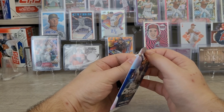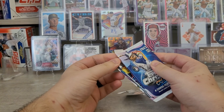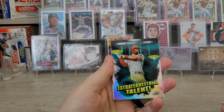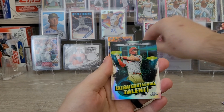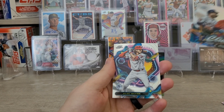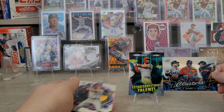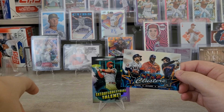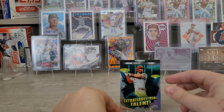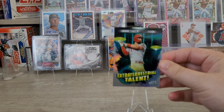I'm guessing this last Cosmic Chrome pack is going to be an all-base pack. We did get a Star Clusters card back there! Final pack of the day — we've got a Will Smith, and an Extraterrestrial Talent Bryce Harper insert. I'll take that — that will be our stand card today! Happy birthday Bryce Harper. I don't think I've ever seen two inserts in a pack before. We got a Star Clusters of Altuve, Alvarez, and Bregman — so we got the Phillies, the Astros — and an Alec Bohm base card too. The Extraterrestrial Talents are my favorite insert of the Cosmic Chrome; I'll probably put them in their own frame one day when I complete the set.